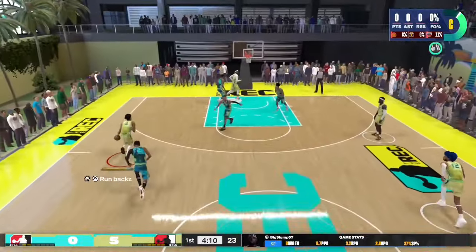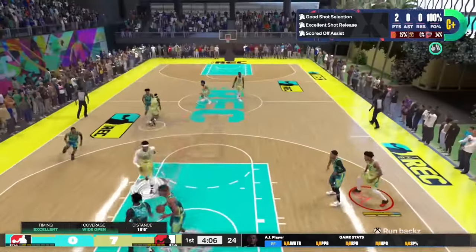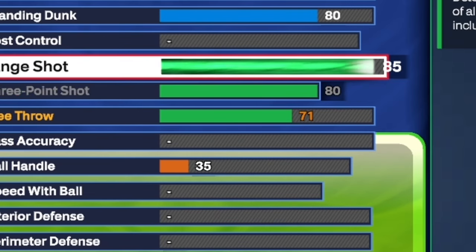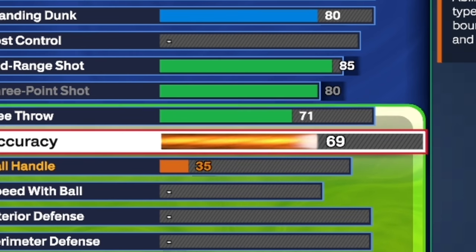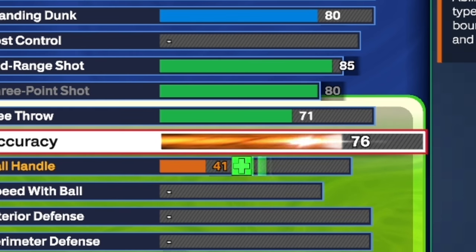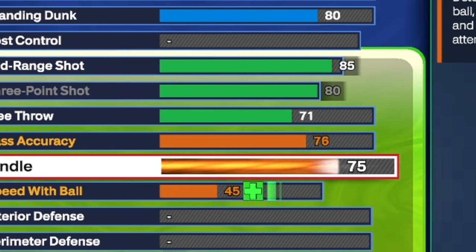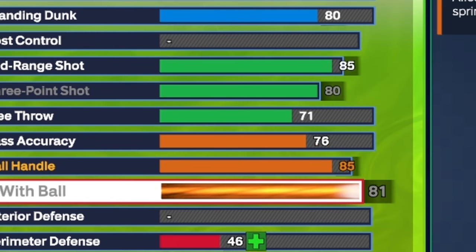You can be a spot-up shooter if you need to, or you can create your own shot in the mid-range — I take a pull-up dribble, green bean. Now for the playmaking, you want to start off with pass accuracy and put that all the way up to a 76. For the ball handle, put that all the way up to an 85. For speed with ball, put that up to a 77.